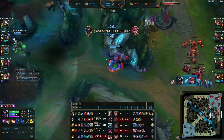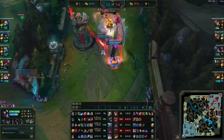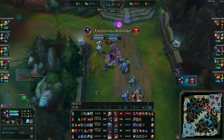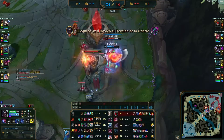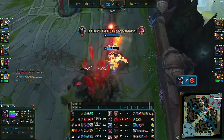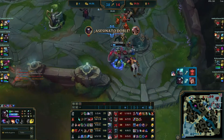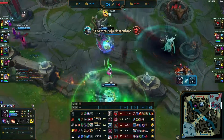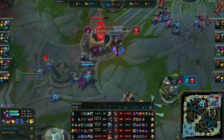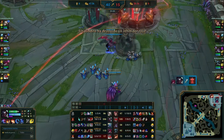I throw Herald bot lane to go for the inhibitor. Vi tries to stop me — I kill her. Sylas tries to stop me — he's five levels down, there's nothing he can do. Someone tries to exhaust me, but I wait out the exhaust and re-engage. This is why mechanics are important: knowing how to play these situations, snowball leads, and close out games. That was the game — hope you guys enjoyed it! Let me know what you want me to play next. Stay healthy, drink lots of water, and have fun on the Rift!